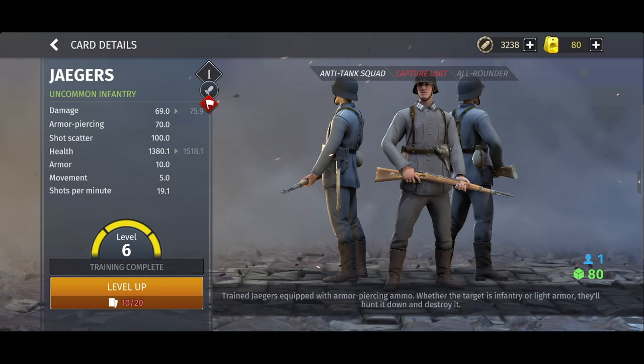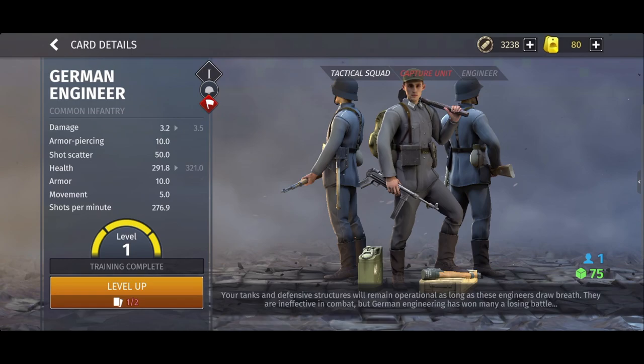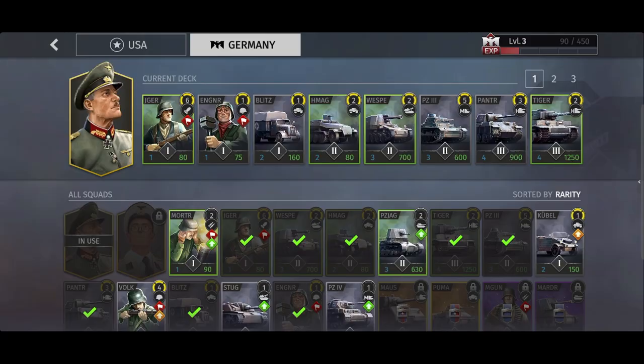The Jaegers are not only effective against infantry, but also light armour as they have armour piercing ammo, which Volks do not. Next up we have the engineers. Although they're not a good fighting unit, it's very handy in other ways as it can repair damaged structures or vehicles. I wouldn't recommend getting one of these out until you need them.